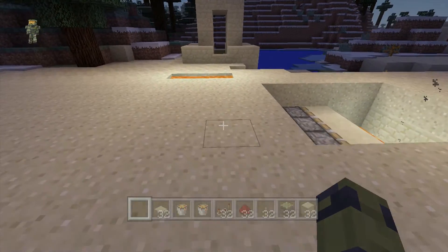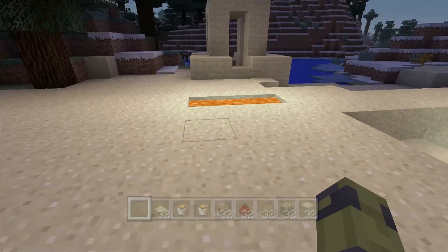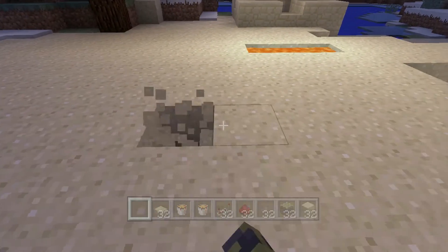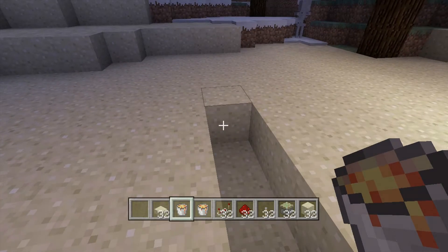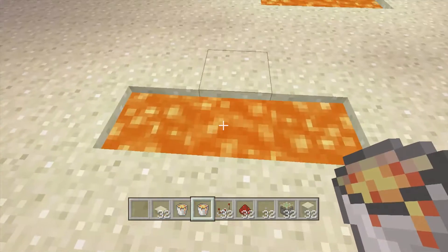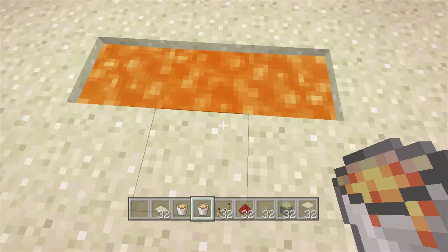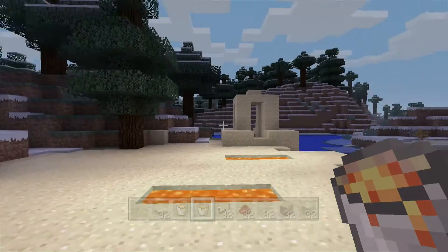First thing you want to do is go over and make yourself an infinite lava pit. You only need two buckets of lava. I'm on creative right now so it's not going to really work, but what you need to do is put one lava bucket here and the next one here, and they both flow towards the center, creating an infinite amount of lava for you to scoop out.